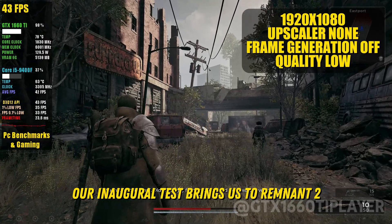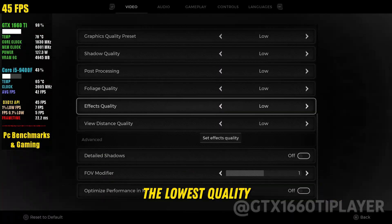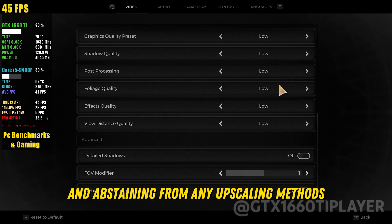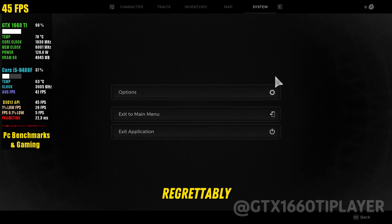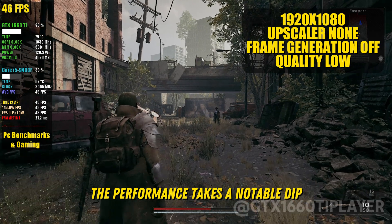Our inaugural test brings us to Remnant 2, where we're pushing the graphical settings to the lowest quality, maintaining a 1080p resolution, and abstaining from any upscaling methods. Regrettably, as we venture into more graphically demanding sections, the performance takes a notable dip.